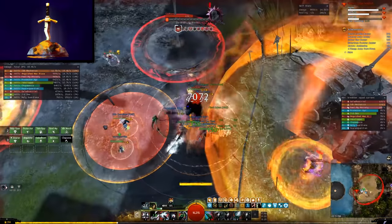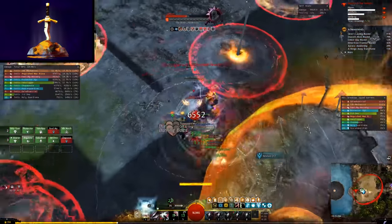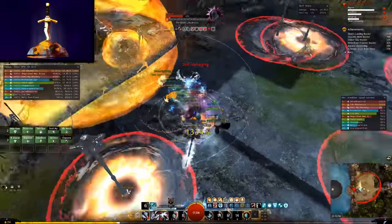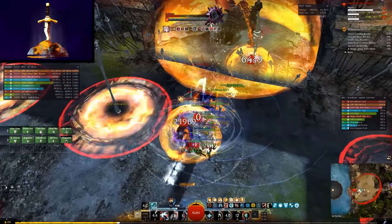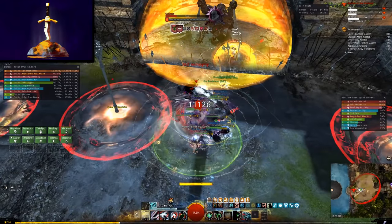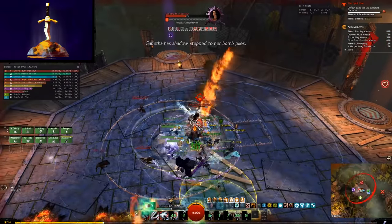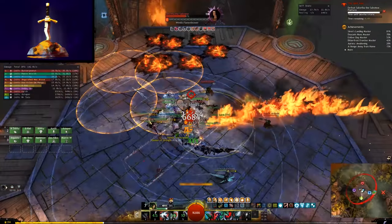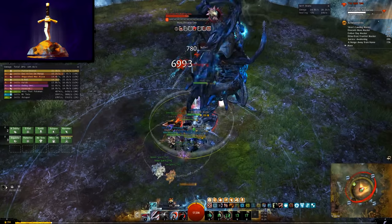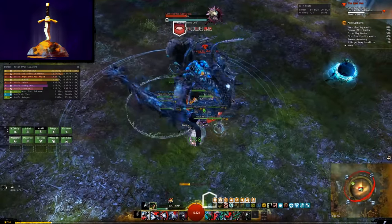Not having good boon uptime is probably the biggest weakness in group play, particularly in 10-player content such as strikes or raids. Dropping protection, missing fury, imperfect quickness and alacrity — all of these things can subtly contribute to groups destabilizing or even wiping, and this is exactly where this build shines. The cool, calming presence of the Crystal Dragon will all but guarantee your group does not have these issues. The unique effects, straying away from basic boons, are where things get really interesting.